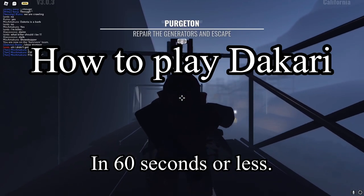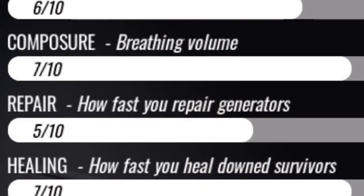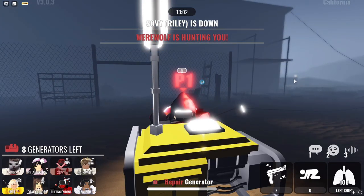How to play the Kari in 60 seconds or less. First things first, this character has a five-gen speed, which means you can do gens faster, so get on that gen.